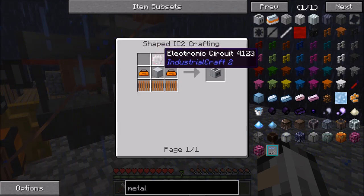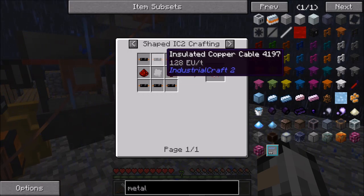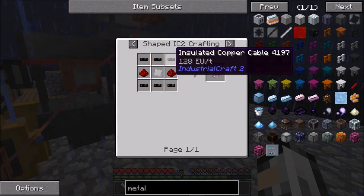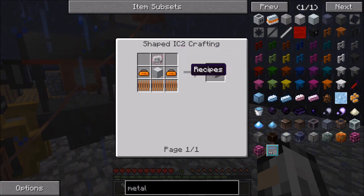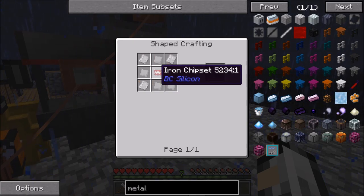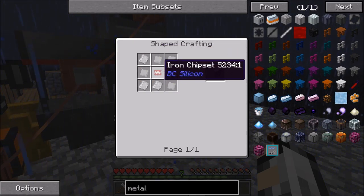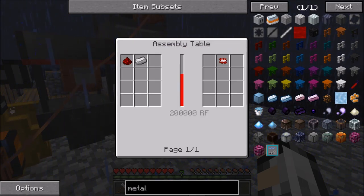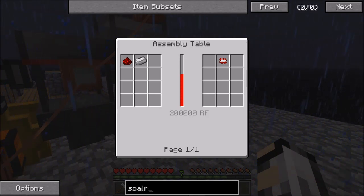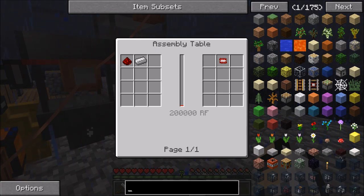Metal former — yeah that's all good. Electronic circuit — we're going to need some rubber. I need to start getting some dirt sieved to get some rubber, wood trees, toolbox, bit of bronze, yeah that's right, and this iron chipset. So to make this we're going to need an assembly table. I think I might go down the solar... no actually, we're going to need an assembly table anyway.